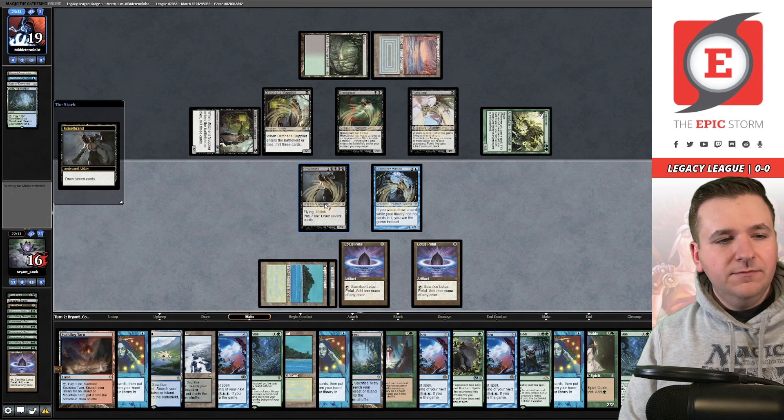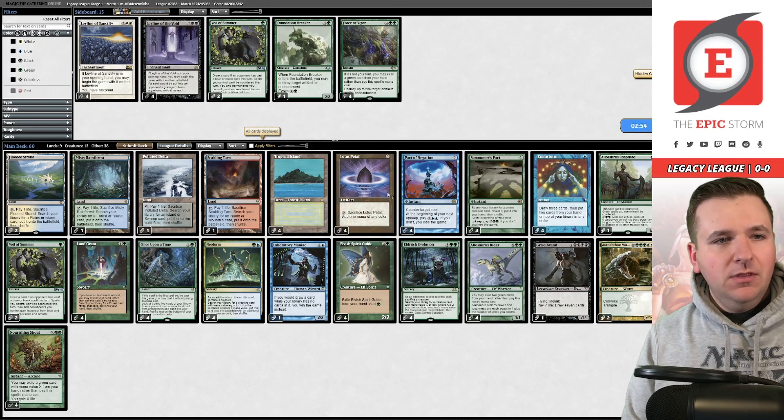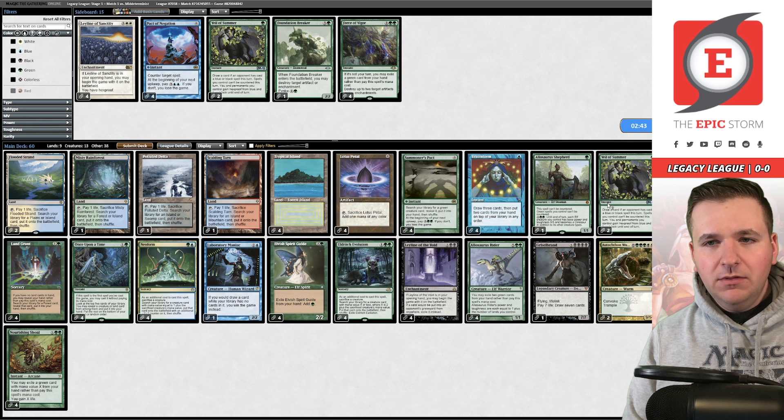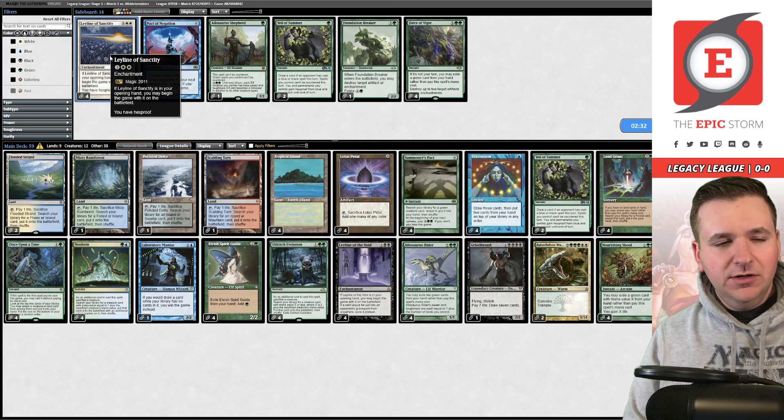Cast Summoner's Pact, 12 cards left. Cast another Summoner's Pact, grab another Elvish Spirit Guide. Remove Spirit Guide, remove Spirit Guide — gain seven more life just in case. Play the Lab Maniac, draw seven, draw seven — we win turn two! We definitely want Leyline of the Void boarded in. Board out Pact of Negations, don't need Allosaurus Shepherd. Keep Veil of Summer in, or board in Leyline of Sanctity to protect from discard.